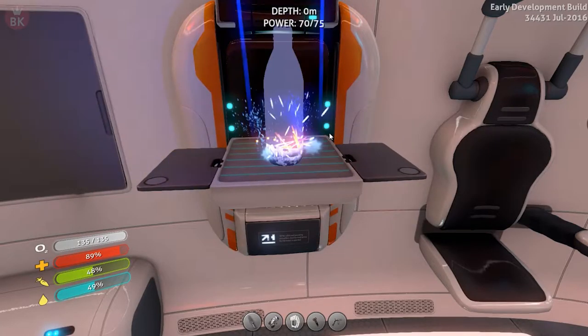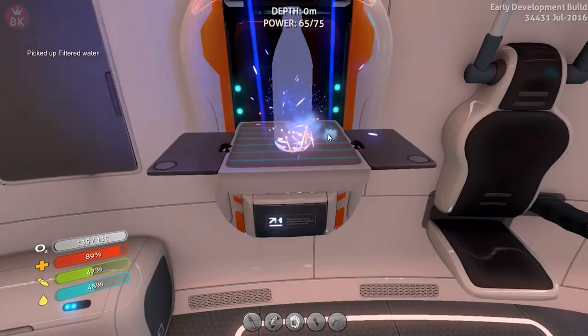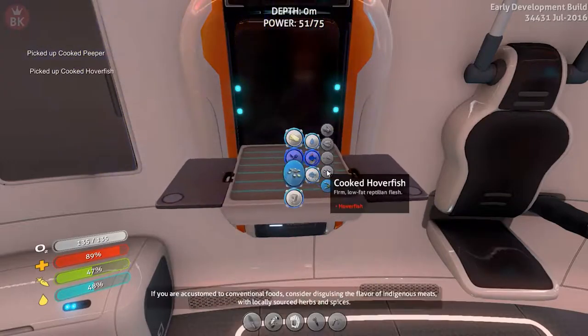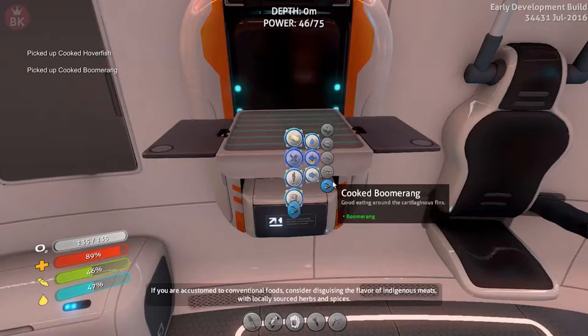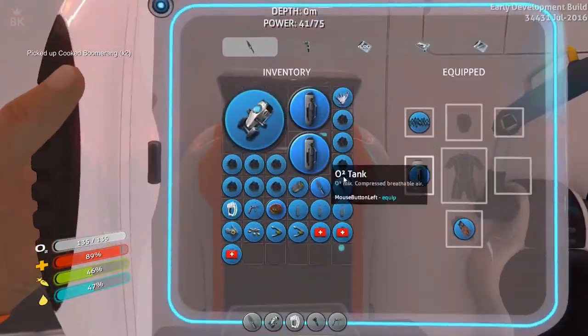But it's all good now. So we're quickly making some food and water, and we're going to continue on building. I'll show you guys in a second how the habitat looks, but first we need something — oh yeah, I caught another fish, a peeper and a hover fish. Delicious, so we're going to eat a bunch.